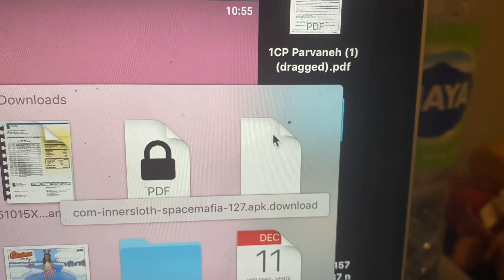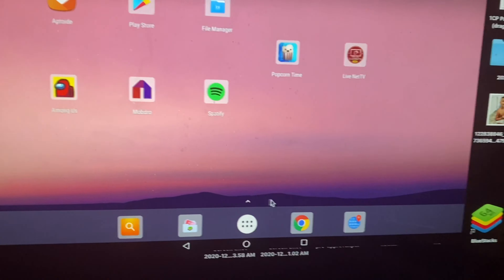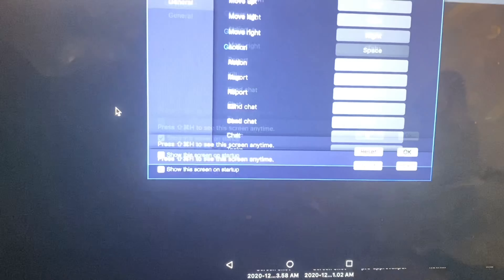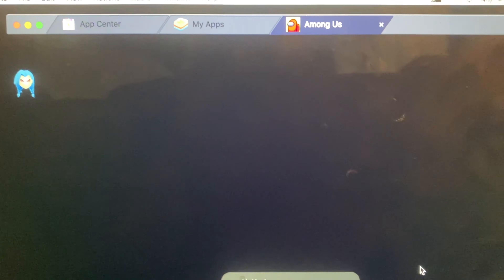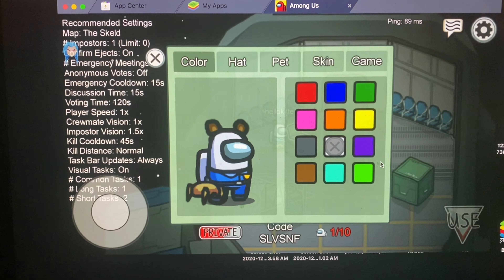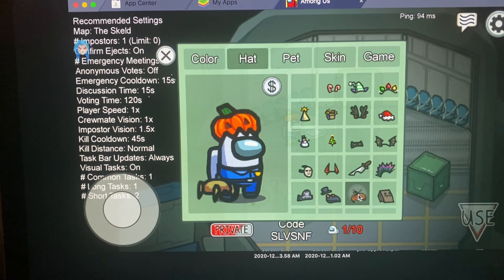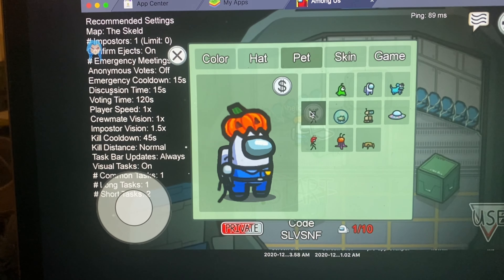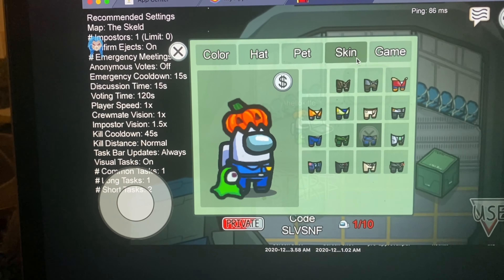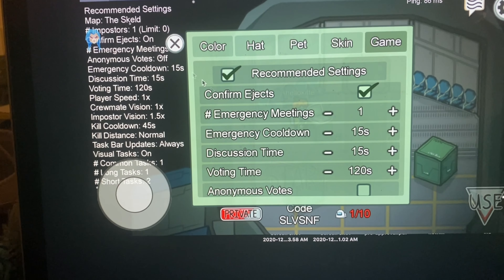When it's done, double click to install. There's no other files to download because it's really easy to do. It looks like you have to buy everything, but if you go to the hacker menu everything will be unlocked for you. Don't forget to download BlueStacks first, because that lets you run this whole system and you can hack any of these games through APKs.